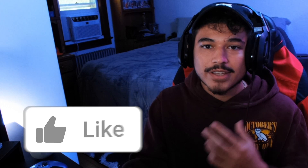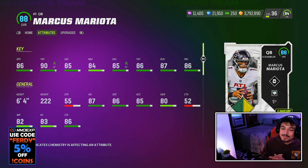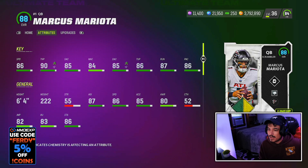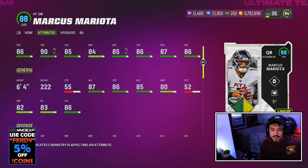Here is the campus hero Marcus Mariota, and this card looks straight up nasty. This card's going to play a lot like the Jalen Hurts LTD with that 86 speed, 90 throw power, 85 short, 84 mid, 85 deep with my strat card, 87 throw on the run with a good throw under pressure at 6'4", 222 pounds. Heading down here, 80 carrying with a 90 juke as well as an 81 break tackle.